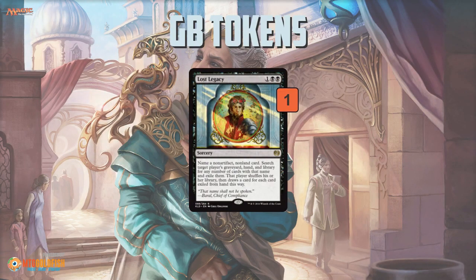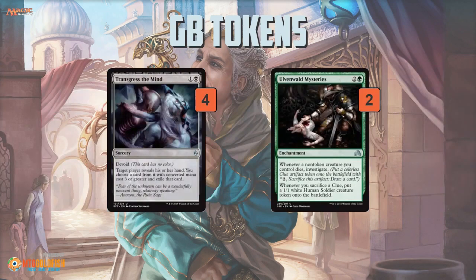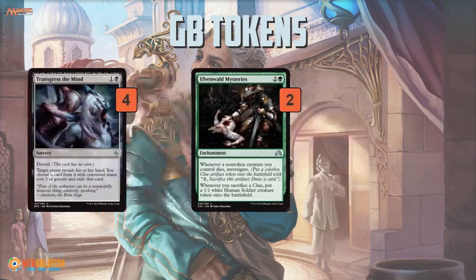Lost Legacy fights against specific combo all-in pieces — so if your opponent is playing an Aetherworks Marvel energy deck, this gets rid of the Aetherworks Marvel and makes it really hard for them to win. Then there's some regular discard in Transgress the Mind and Ulvenwald Mysteries for control decks. Transgress is very good if your opponent is going long, playing Planeswalkers and big threats. Ulvenwald Mysteries protects your deck from removal, lets you get some Clue tokens to keep grinding through the deck, and even some 1/1s when you stack Clues.